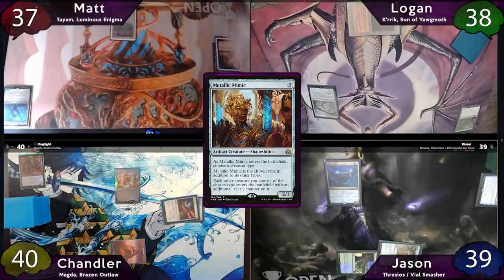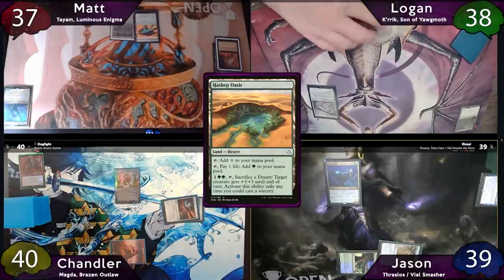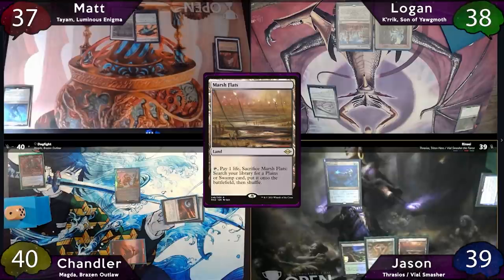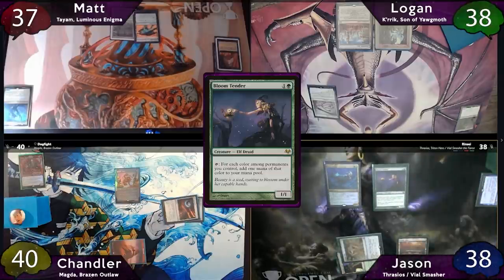Now on Matt's turn, he'll draw the card he tutored for, play a Hashep Oasis as land for turn, think for a little bit, and ultimately decide to pass the turn. Logan on his turn starts off with an Inventor's Fair. He's noticeably missing black mana, but if he can get Karrik down next turn, all his black mana problems will be solved, so he'll just pass the turn to Jason, who will start off with a Marsh Flats as land for turn. He'll then cast a Bloom Tender, taking one to his coast, then pass the turn.